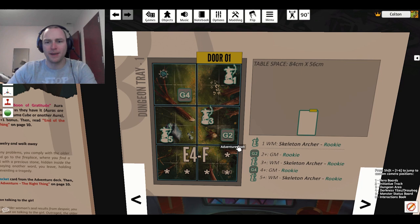Then we come to the spawning instructions. There are two things they do with spawning — it tells you how many players there are, so if there's one player, this is who you spawn; if two players, you add this; if three, you add that; if four, you add more. Each player adds one. It will tell you a white monster — WM is a white monster. They'll either tell you exactly who to spawn, like a skeleton archer at the rookie level, or like this one has GM (gray monster) and doesn't specify which one — just rookie level. That means you shuffle up all the gray monsters and draw randomly for whichever one you get.